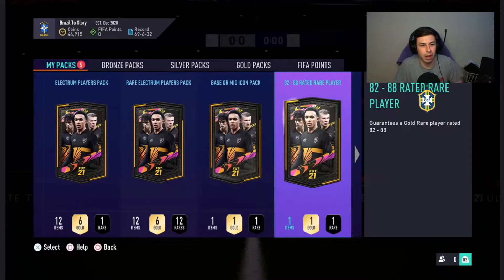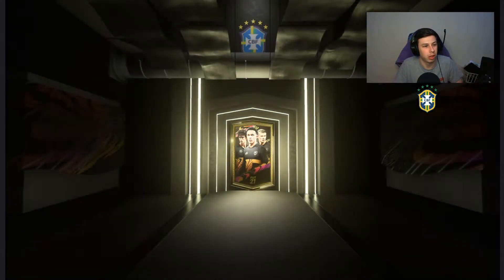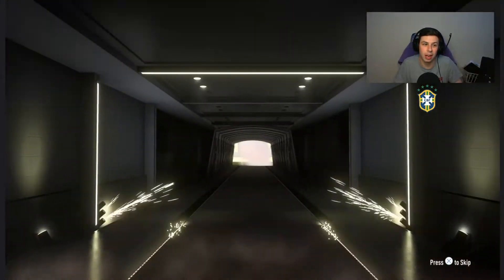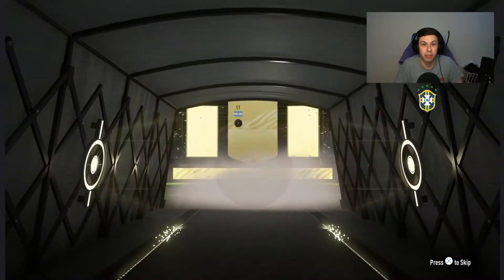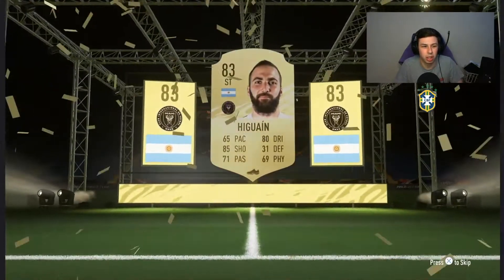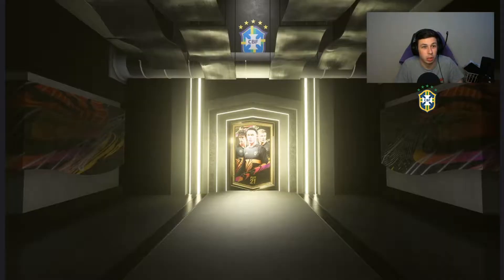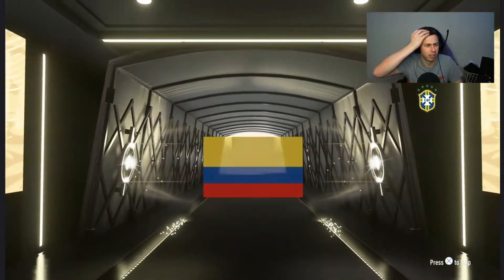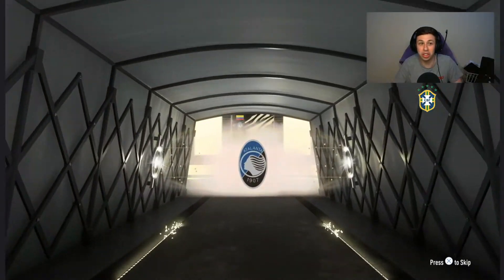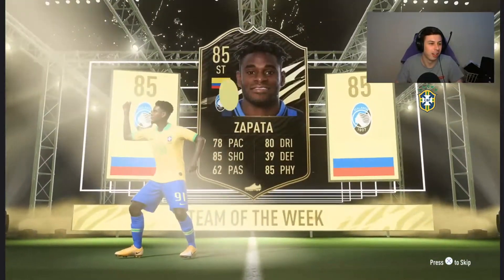First up we've got a couple of different packs - a base or mid icon pack. To start off with, we're going to go with a two gold rare players pack. Happy days, we get a board. Argentina - it's going to be big fat Higuain. Next up, Electrum players pack and we get a gold rare - oh my god, a walkout! No way, how have we pulled a walkout from this? It's an 85 inform, happy days!